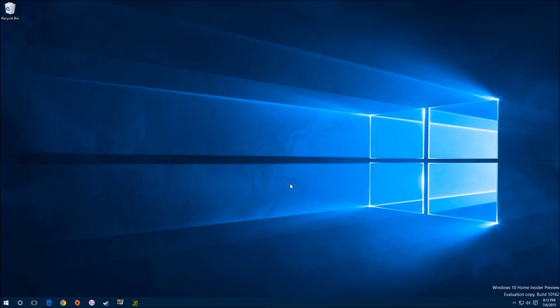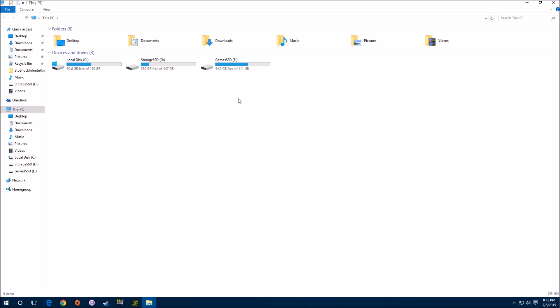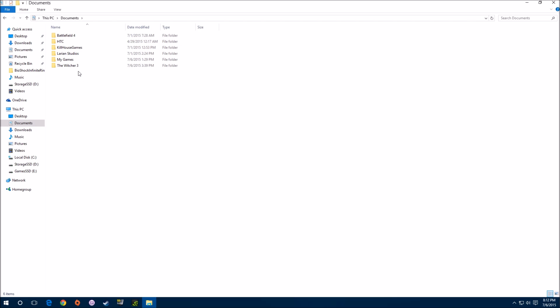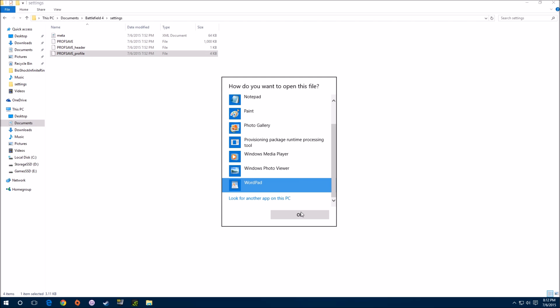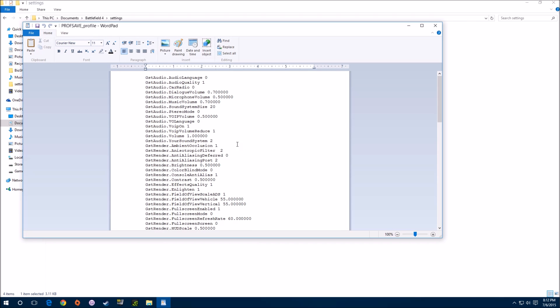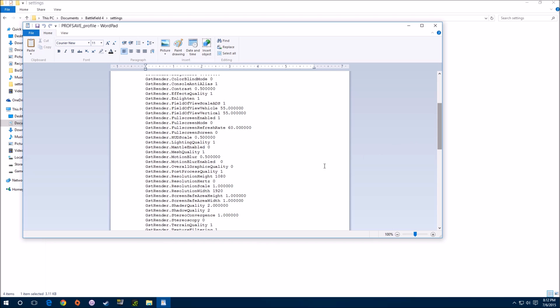This works. Here's what I did: go into your Documents, go into your Battlefield 4 folder, pull that up, go into the Settings folder, and then open this file right here. It's a profile settings file — kind of like an INI file. Open it with WordPad. What you're looking for in WordPad is a line called 'GstRender.OverallGraphicQuality'.